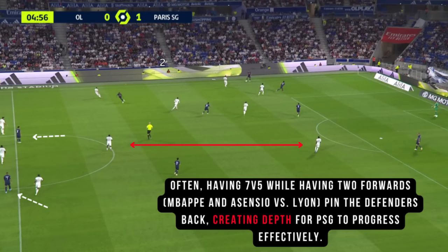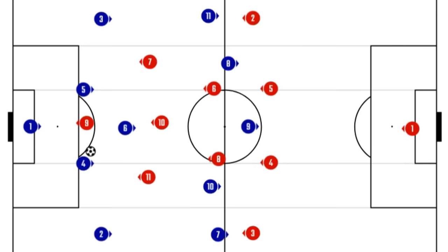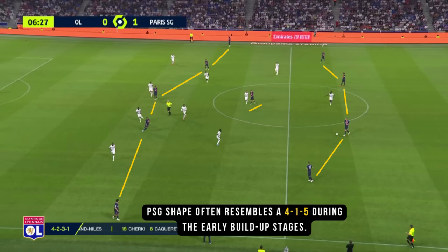When building attacks from the middle third, PSG's fullbacks stay deep in almost a flat back 4, where they will recycle the ball, shifting the opposition from side to side, patiently waiting for the press or space to appear to play the forward pass. The wingers stay wide to stretch the back line, whereas PSG's centre midfielders occupy positions inside the channels. PSG's shape often resembles a 4-1-5 during the early build-up stages.